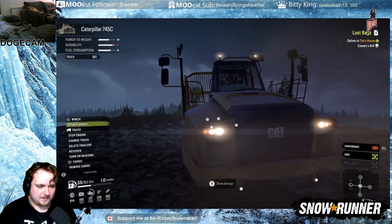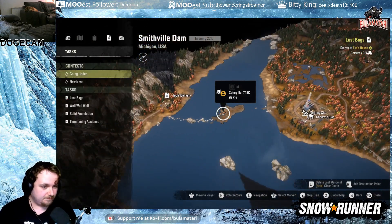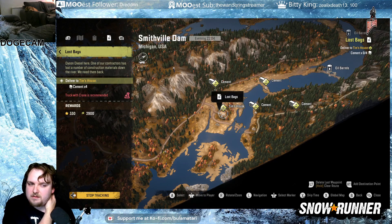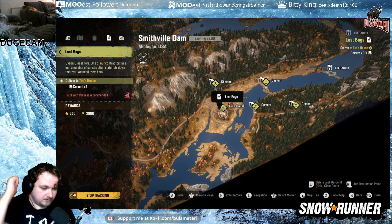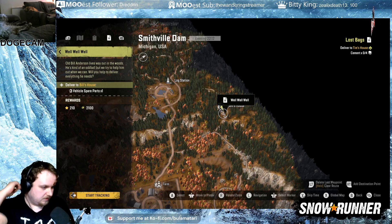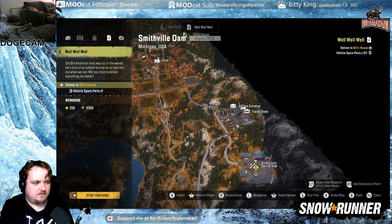Beautiful. Okay, we should probably have a look at other missions. We've got Lost Bags which needs a truck with a little crane. We've also got Well Well Well — vehicle spare parts to Bill's house. I wonder where I can get vehicle spare parts from. Can I get it from this place? I can. All right, well that's nice and easy.